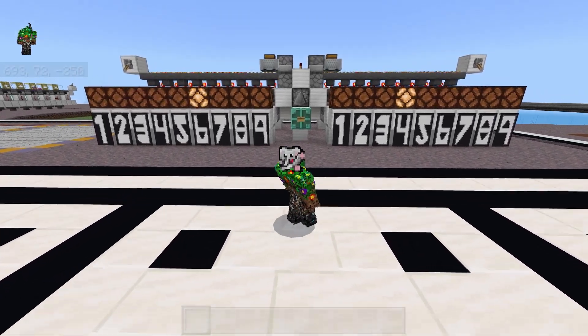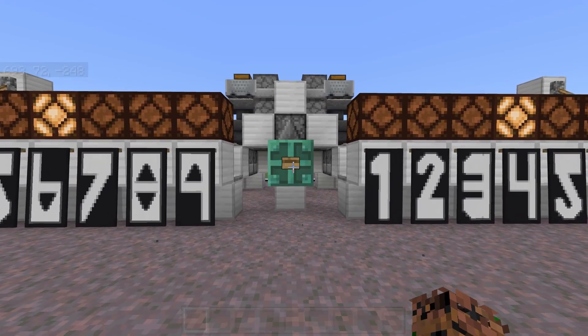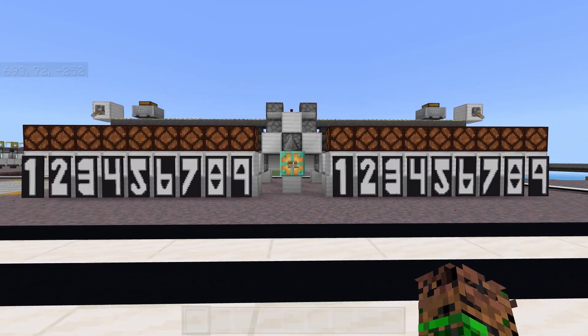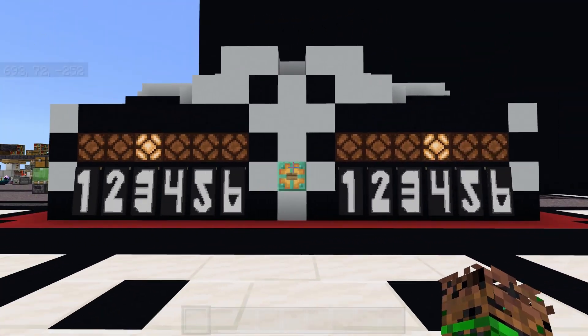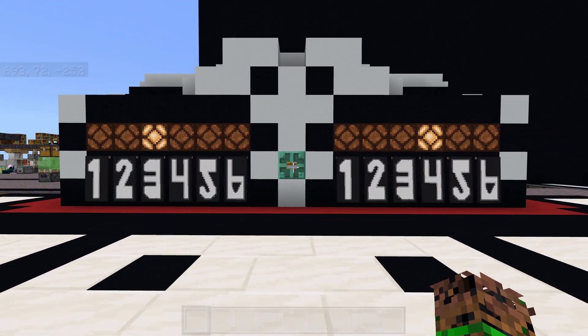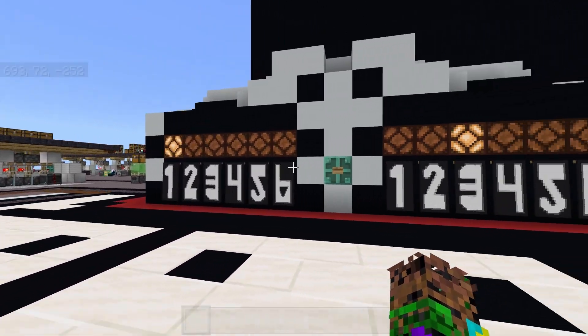And best of all, you can have up to 9 numbers on each of the dice. You can build a single dice, or you can build two of them together, controlled by the same button. Pushing the button will roll the dice and give you your random number, and all of the numbers will have the exact same percentage chance of happening, just like a dice.